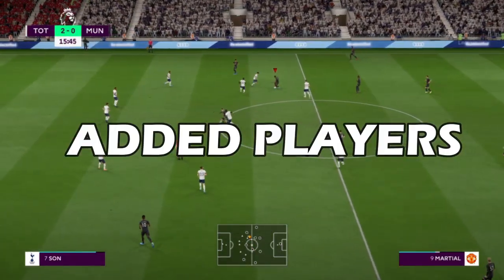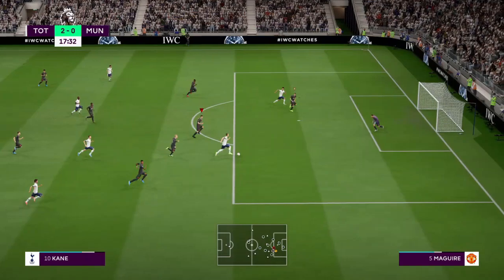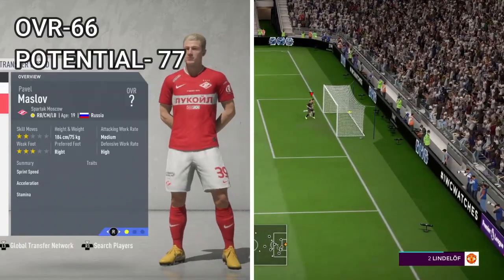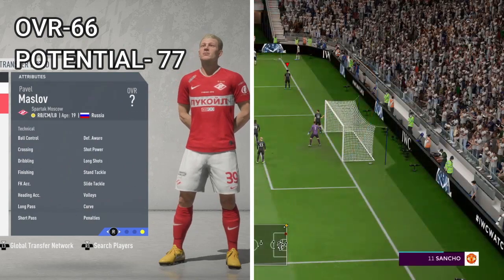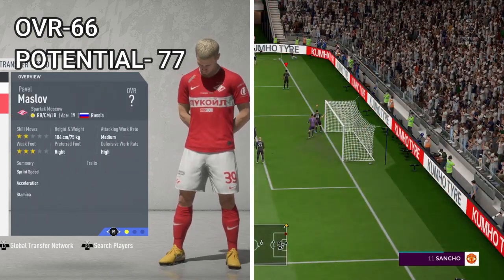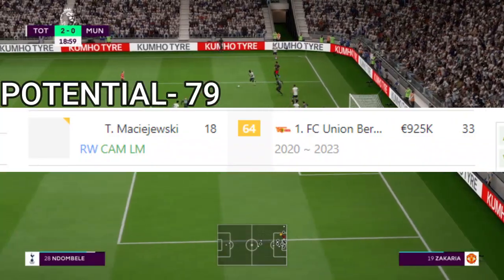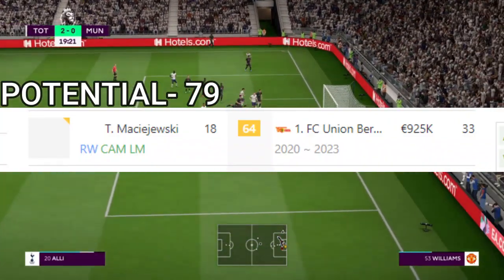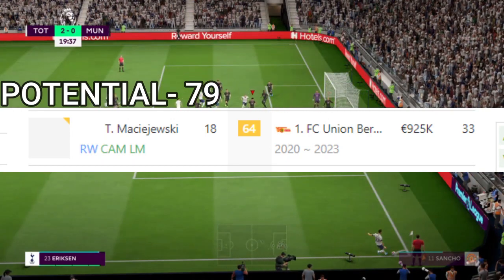I'm just going to cover two players. First is from Sparta Moscow — it's a very good player, very young, potentials are high as you can see on the screen. The other player has a potential of 79, is from Germany and plays for Union Berlin as a right winger and can also play left midfield.